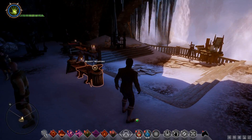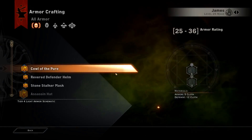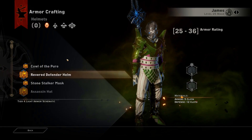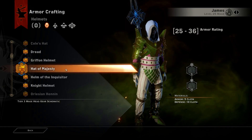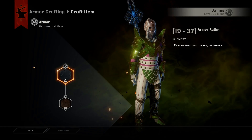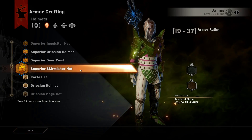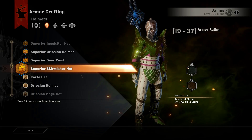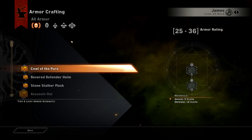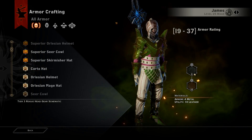Now onto the actual schematics you need — pretty much all of them are from Descent onwards. We're starting off with the superior skirmisher hat, a tier 3 rogue helm. If you don't have the materials to get the exact stats I have, just get as close to those stats as you possibly can with the same pieces of gear. If you don't have these schematics, just try and get one with similar stat allocation points so you can get as close to this build as you can.